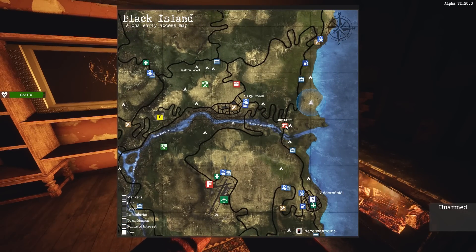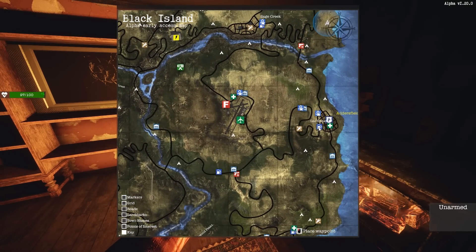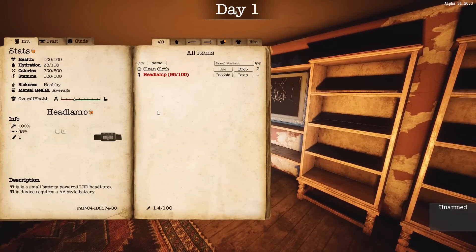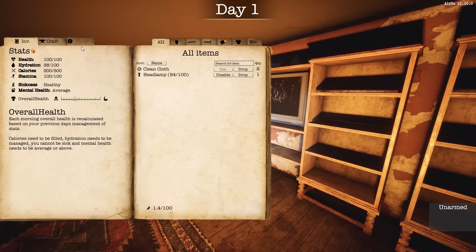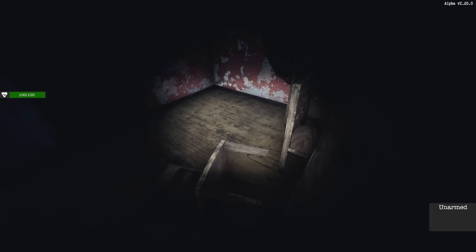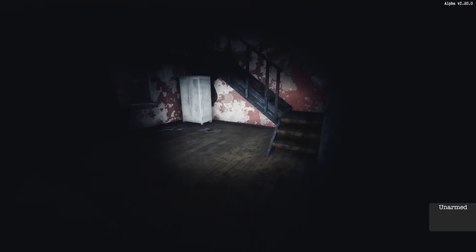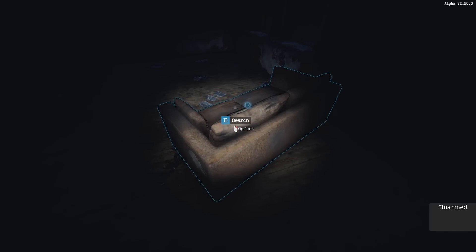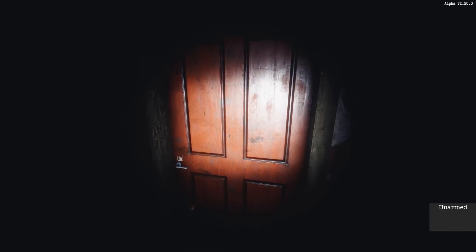Oh, a gun store. That could be useful. I was hoping we'd start out in the town, but we can make our way down to Addersfield here in the south. There's a police department down there too. So maybe we can get some guns and ammo and armor or whatever. Back to 100%. So you start out in the game in the dark, dehydrated, 300 calories in the belly, and a little bit hurt. Zombies do not spawn inside the buildings, at least not in the beginning anyway. So that's a bonus.